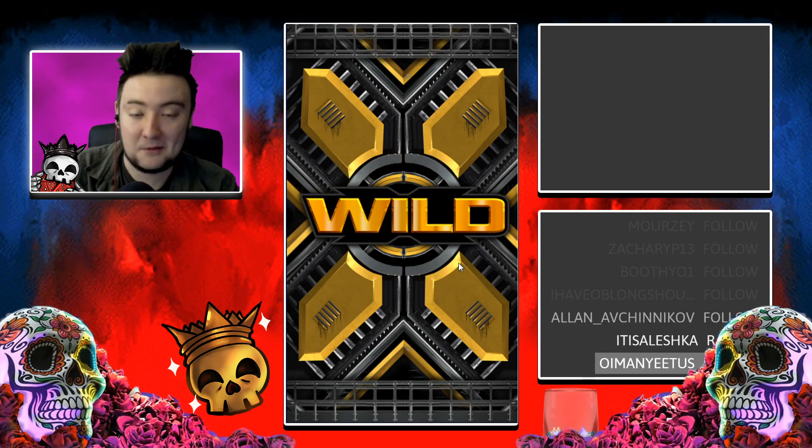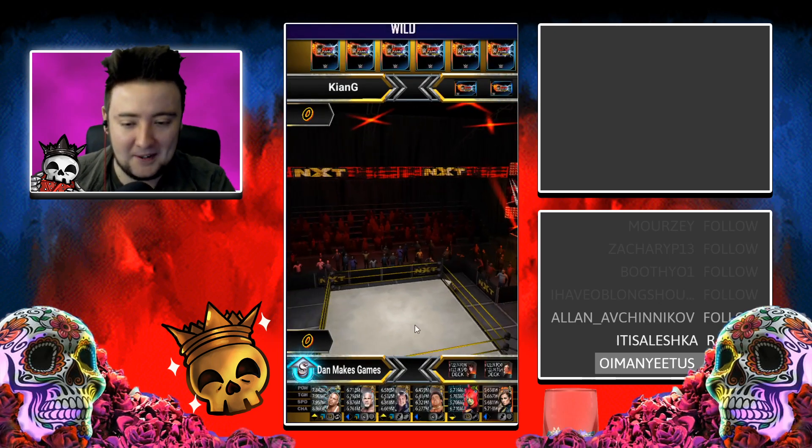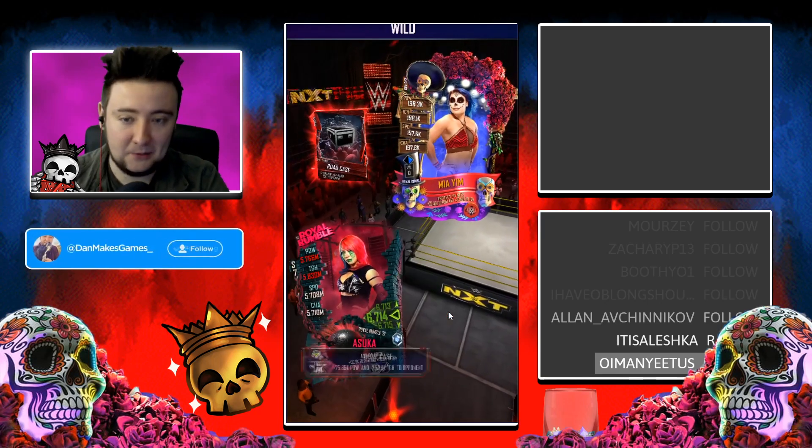You will go against players with Wrestlemania 35 tier cards - cards that only have maybe 100,000 points. But when I'm going up against them with my RVD who has 8 million in charisma, it's not going to be any comparison. It doesn't matter which card you play - it will auto play at this point - you are guaranteed the win.